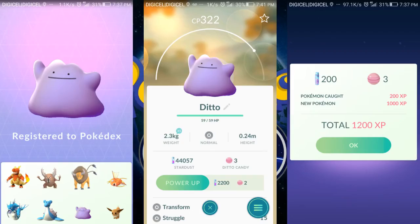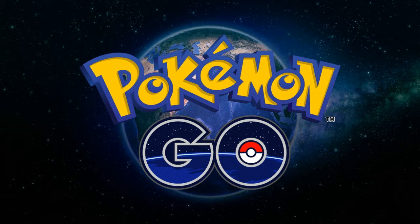First thing you need to know is that Ditto can be any Pokémon at any time at any of the spawn points, so you have to really be on the lookout. Watch your sightings to know exactly what's going on.